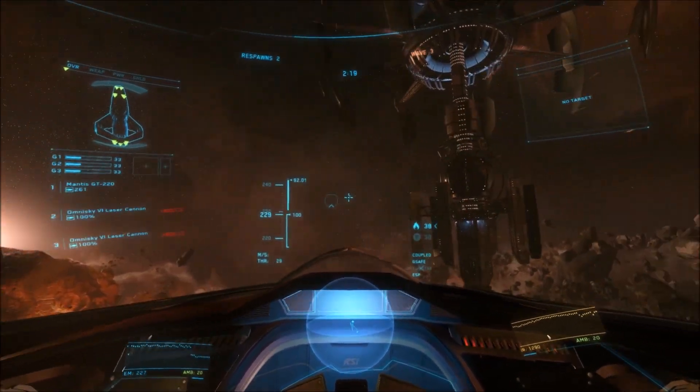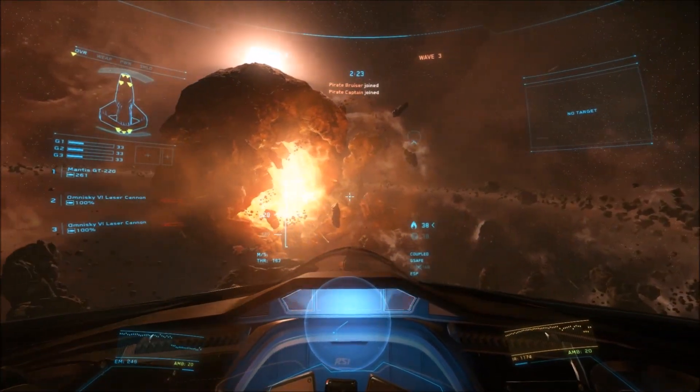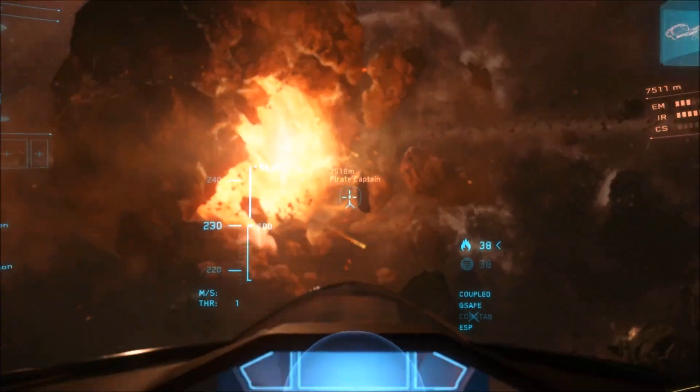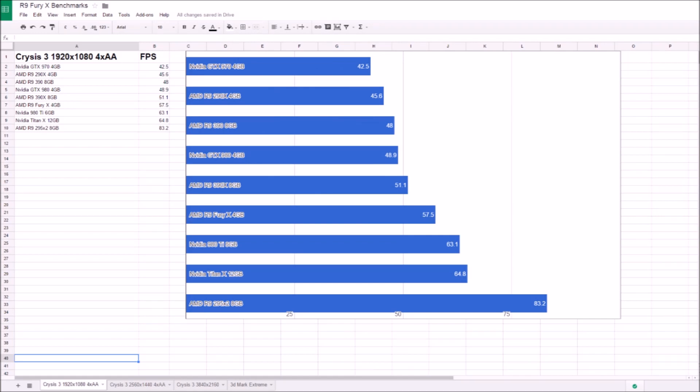On paper the AMD Fury X is a powerhouse card, priced around $670 on Amazon or about £510 in the UK. Its performance leaves a lot to be desired though in my opinion. Here I have a comparison of performance in Crysis 3 across some of the top graphics cards available, all measured in average frames per second.